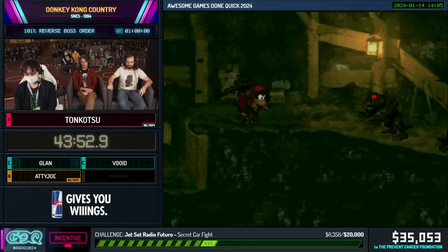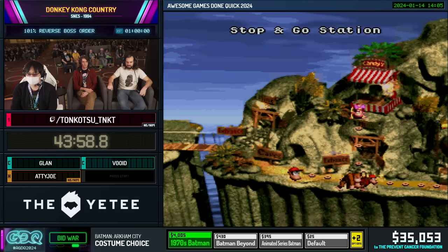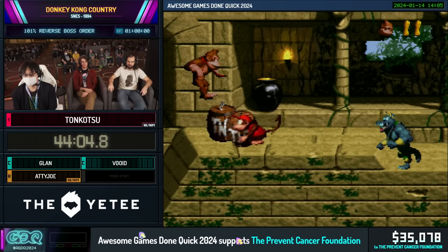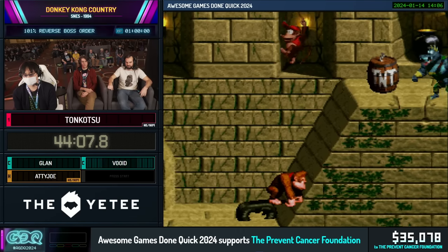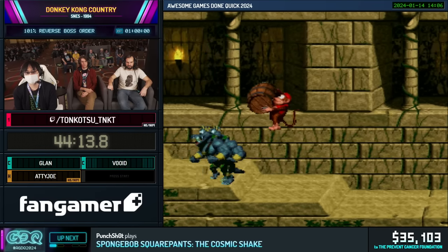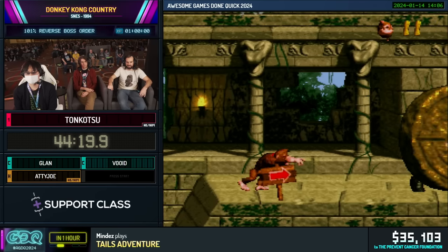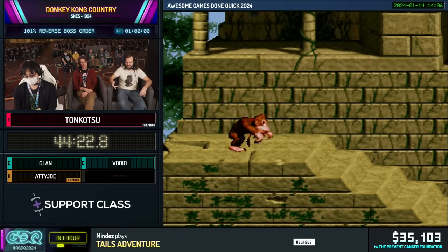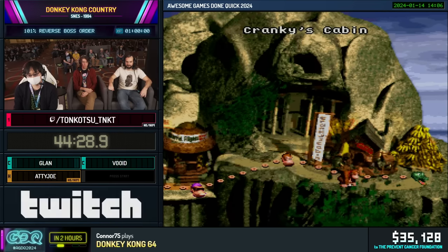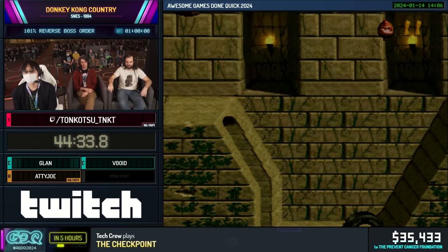We're going to be seeing a little more of Stop and Go, but what you're going to see is in reverse order — because it fits the theme of this run. Tonkatsu is going to set up another super jump because it's a little faster to do the super jump to get into that warp barrel off-screen than the intended way, which would be to grab a tire and push it over a gap. It's also a Donkey-only warp for some reason. So now we beat the stage, going to go grab the bonuses.